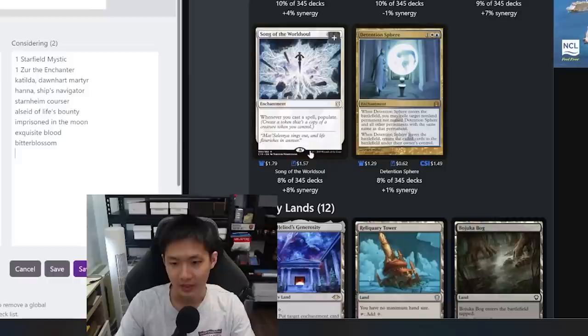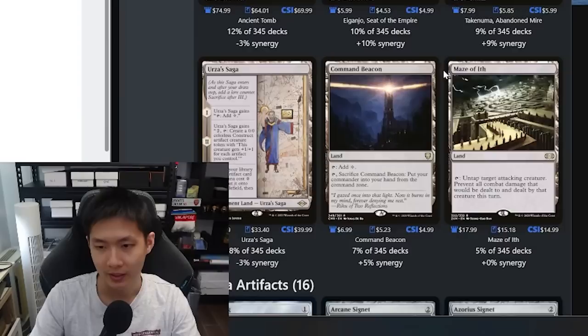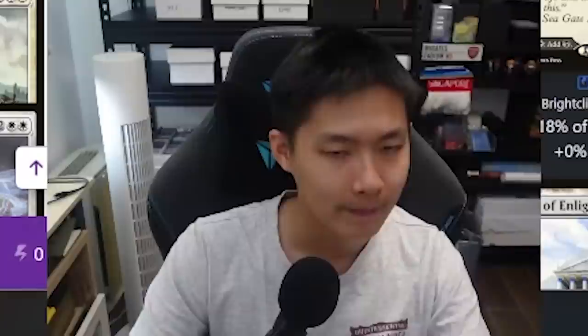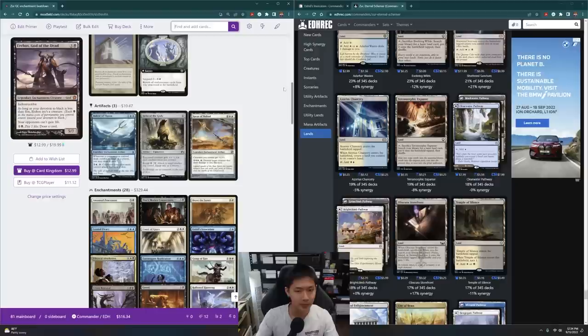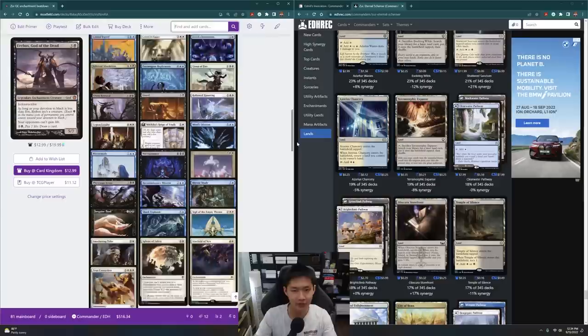Populate — if we're going really deep into the token theme, Populate might be a good keyword to include. Then we have a bunch of lands and artifacts. I'm going to head back into Moxfield where we have 45 cards in the main board. What I normally do is chuck in 36 Command Towers. If you haven't watched the episode where I talked about lands and ramp or color fixing, go check it out.